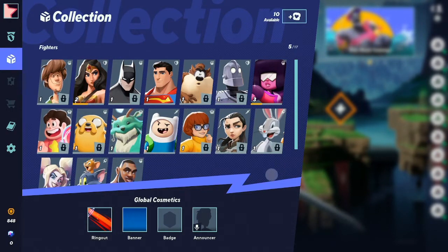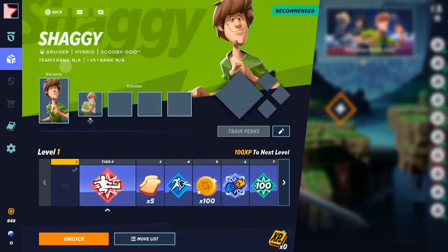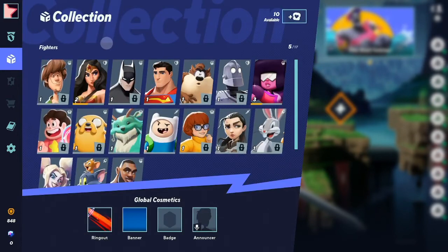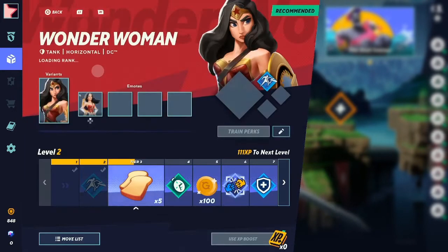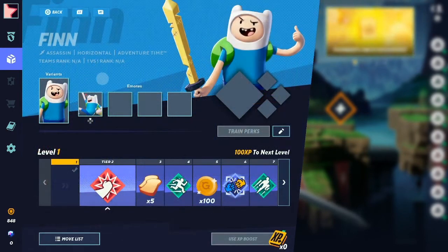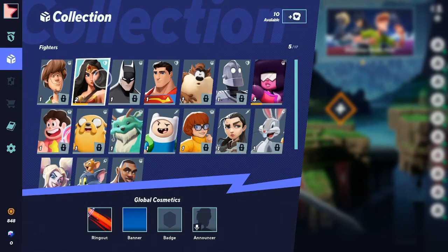The game has the ability to add more characters. Each character has a unique fighting style — as you can see the little hand icon by Shaggy means he's a hybrid bruiser. Just click on a character and it'll tell you their fighting style right under their name. Wonder Woman is a tank, and then you've got assassin and so on, so you can mix and match in co-op to make sure you've got your tank or bruiser to take the other team down.